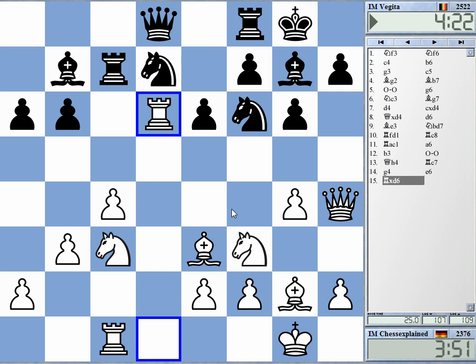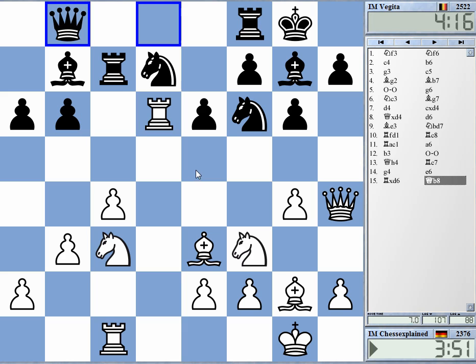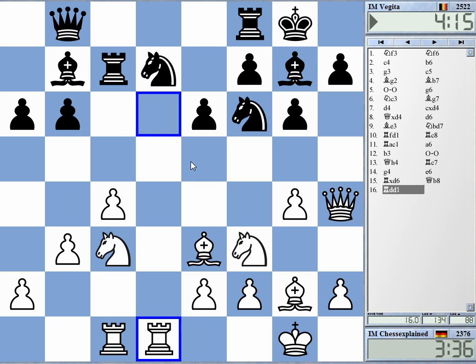Okay, let's take it. I don't get it. There is no point — probably he just blundered it. It happens. The rook is also a bit unstable, so maybe I should retreat it and get in the idea to play bishop f4.